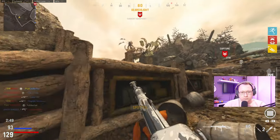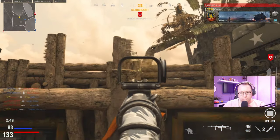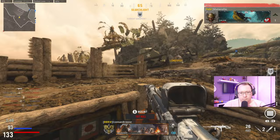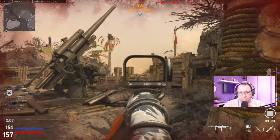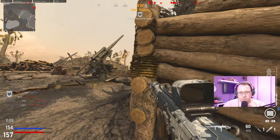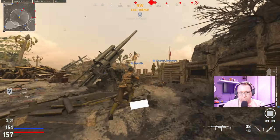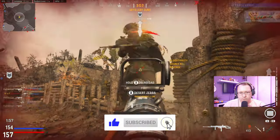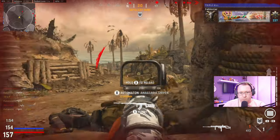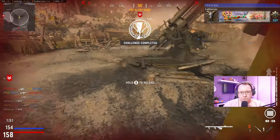And that is it guys — that is how to unlock the gold Amaguera 43 fast, including the glitch fix. Let me know what you think — do you have any useful tips for completing these challenges, or is there another gun you'd like me to do a gold guide for? Let me know in the comments. If you found this video useful please hit the like button, and subscribe with notifications on to keep up with the gold guide series. Thank you so much for watching and I'll see you next time!